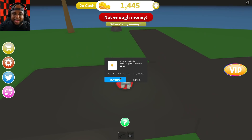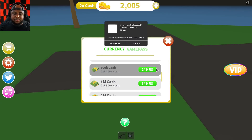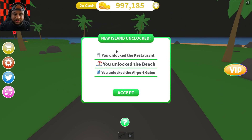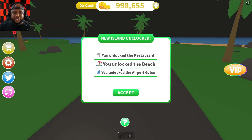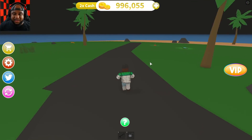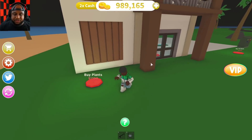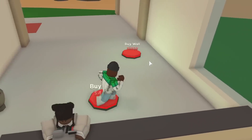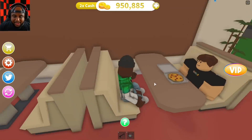We're gonna expand. I see a button way over here — Expand Island! You unlock the restaurant, new island unlocked, you unlock the beach and the airport gates. I want to see all of this that I unlocked. Buying a door for the restaurant — so this is the restaurant right here! Let's buy some plants and walls.